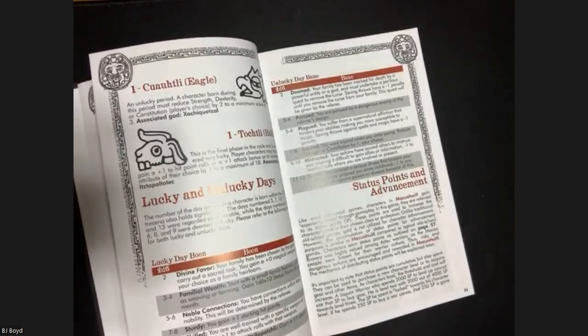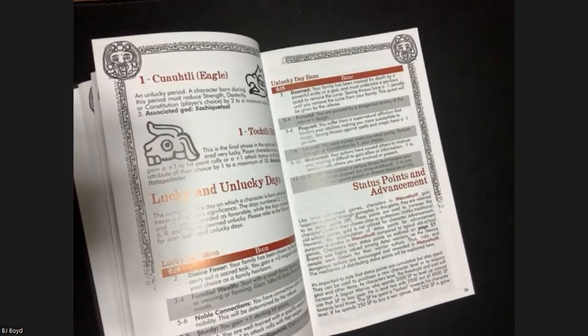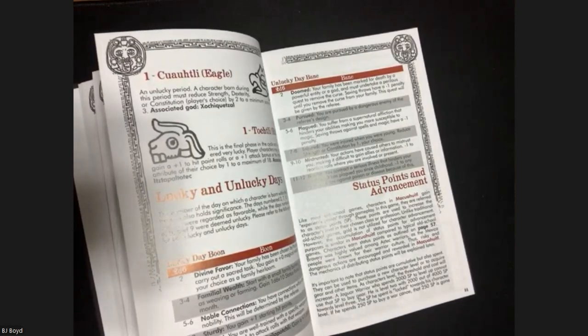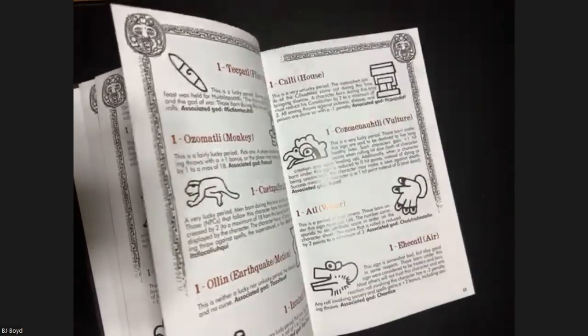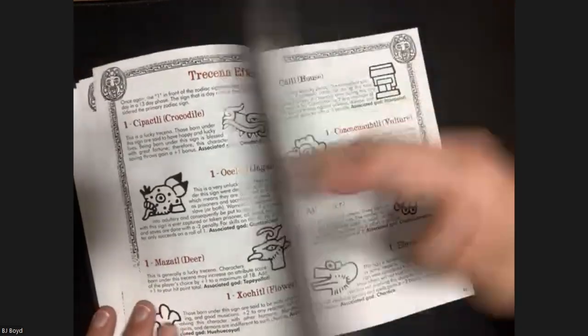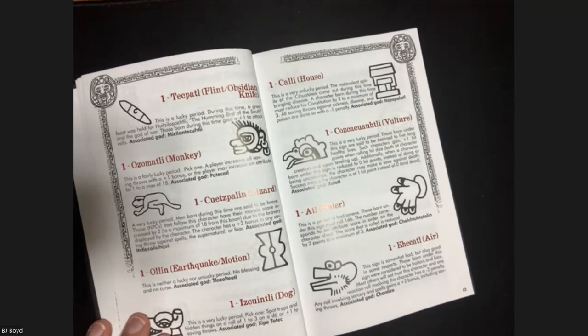Harn Master uses sun signs to dictate character abilities and skills. Do you know of any other games that do that, BJ? Warhammer Fantasy - isn't there something about your birth that affects you? I think for humans it maybe determines your doom but I don't remember if it gives you an effect. I definitely know Harn Master does that - it's kind of cool.